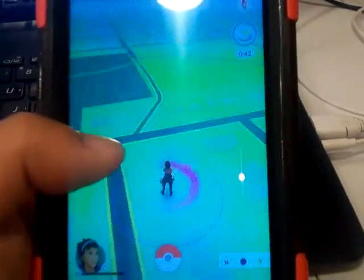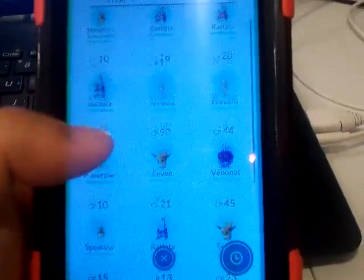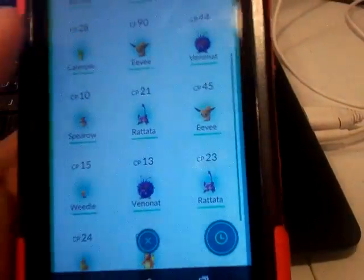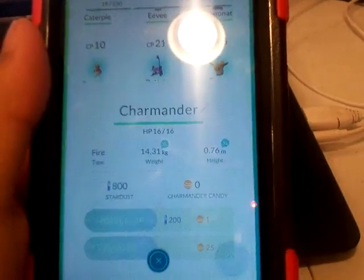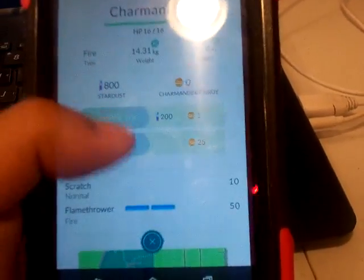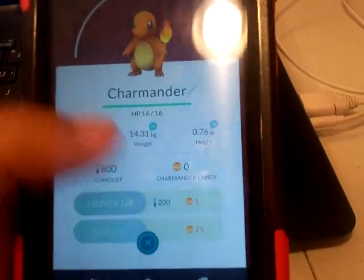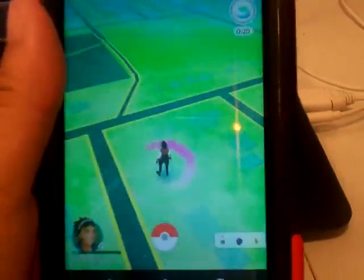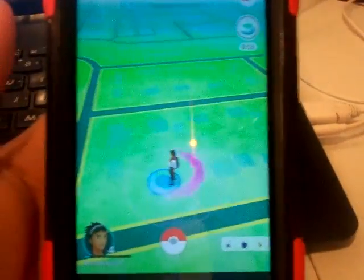Comment down below what you caught so far in Pokémon Go, and what is your strongest Pokémon at the moment — mine is probably Eevee with CP 90. My Charmander is pretty strong too; it knows Flamethrower for 50 damage. Thanks for watching — don't forget to like, share, and subscribe. Let's go play some more Pokémon Go, see you guys!